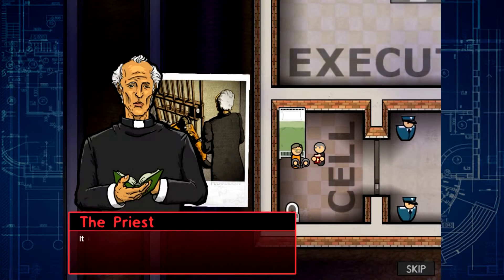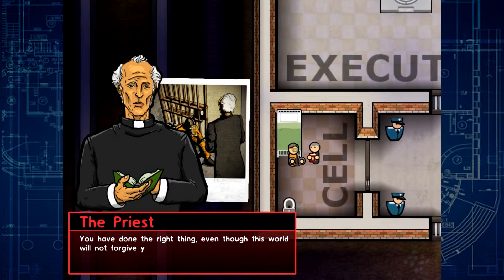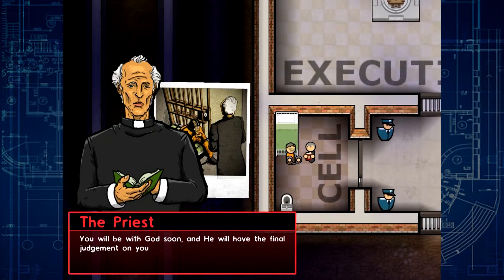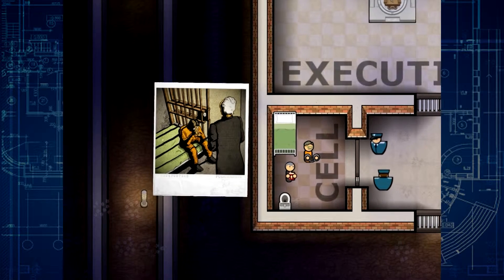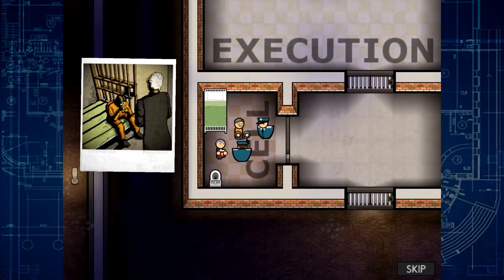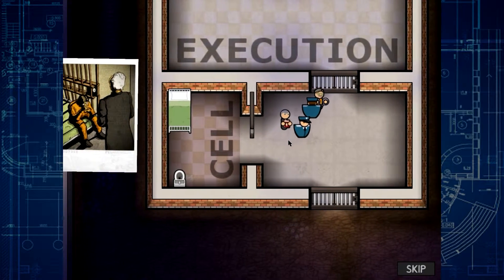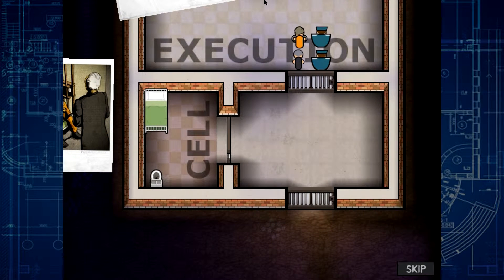And for his crimes, he shall be executed. It is time, Edward. You have done the right thing, even though this world will not forgive you for it. You will be with God soon, and he will have the final judgment on you. Dun, dun, dun. This is pretty dark for a build-a-prison game. This is quite an intense opening. I'm guessing they've updated all this because I don't quite remember it all being like this, and that's probably why I have to do it again. Put him in the chair. Can I scroll up? There appears to be another picture.